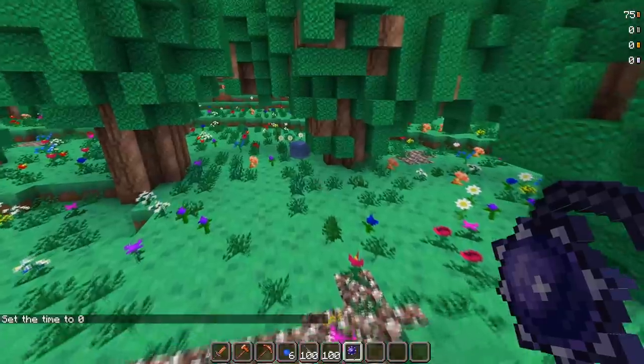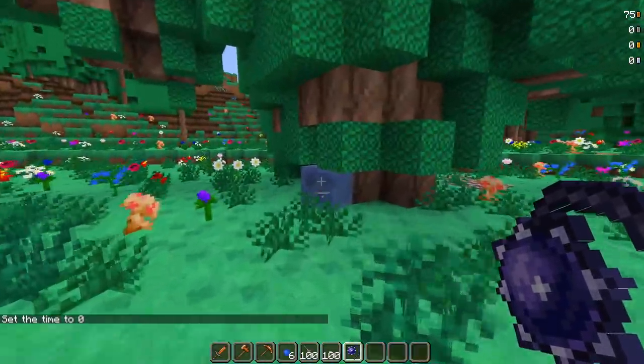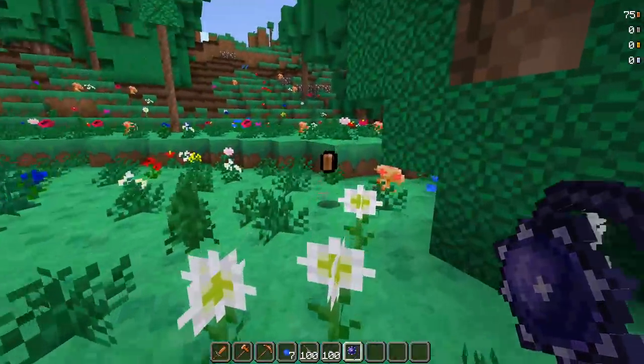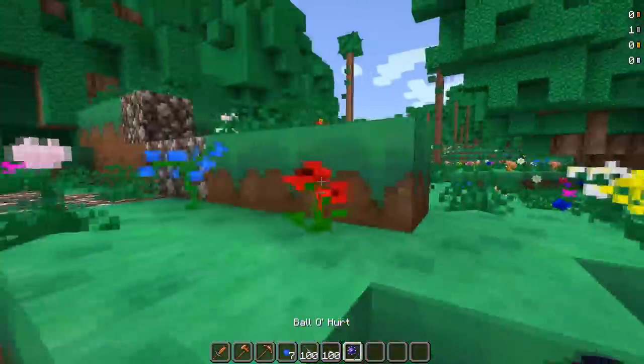I'll pull up on the rabbit, and then we've got the Ball O' Hurt - look how long it takes for it to come up. Oh look at that - you know, flails in 1.4 are getting reworked to be pretty useful, or at least cooler than before. Same thing with short swords. That is very sweet that it does that.